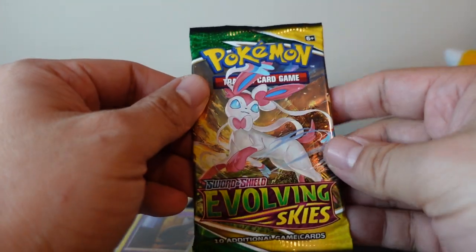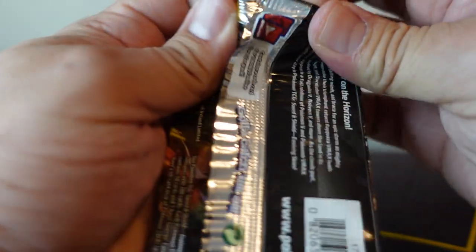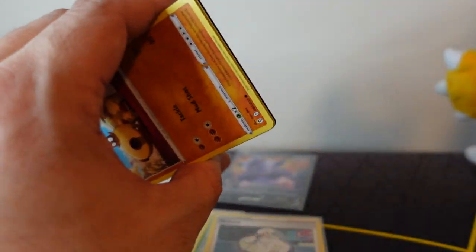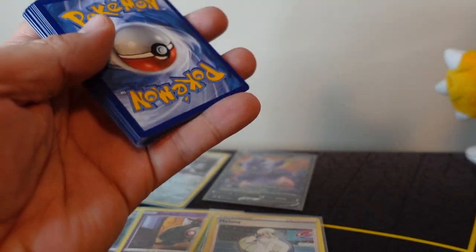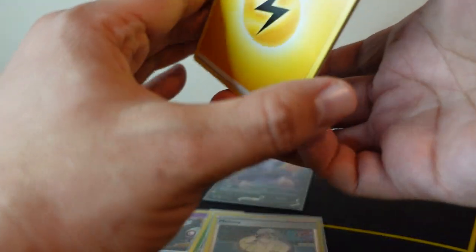Alright guys, smash that like button for some last pack magic as we open some Evolving Skies. There's that code card for that last pack. You all smash that like button for some last pack magic — let's see if we can pull some fire out of this last pack.